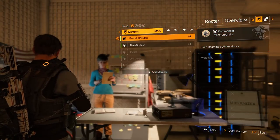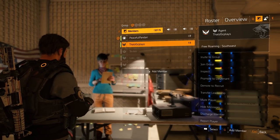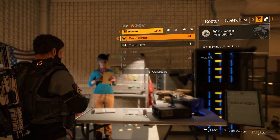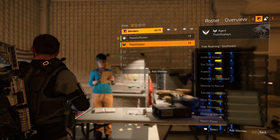The roster displays the members, both online and offline, and allows you to add members. Selecting a member or recruit, you have a list of options ranging from promoting them to muting them. Recruits can request an invite or you can add a member yourself. If you select a member, at the very top you can see their clan rank. Below that is their current location, assuming they are in-game, and below that is a list of options allowing you to invite them to your group, inspect their loadout, promote or demote them, transfer the leadership, or mute them.